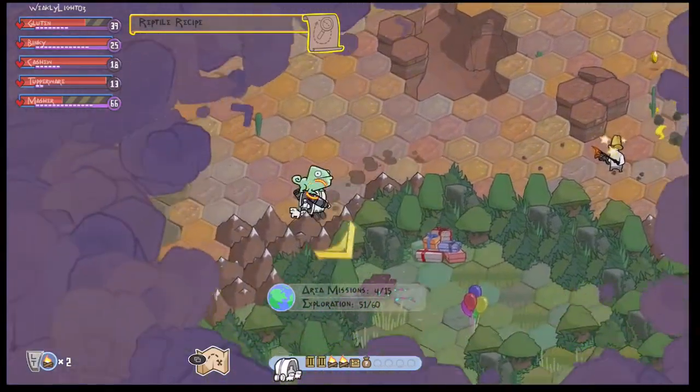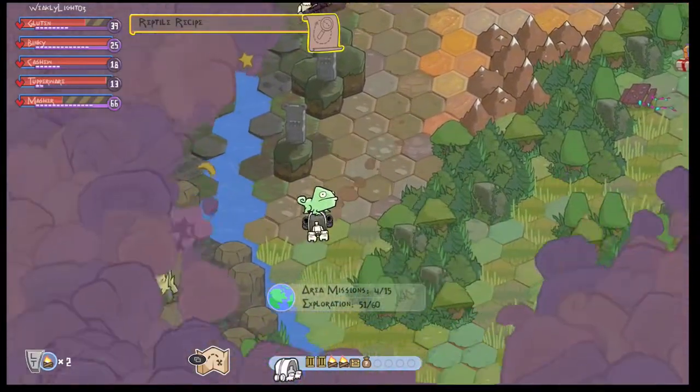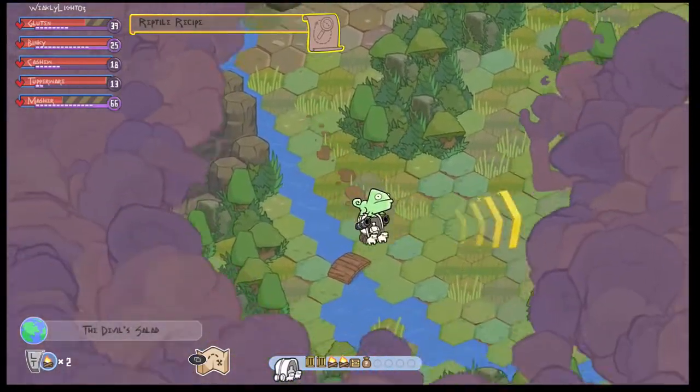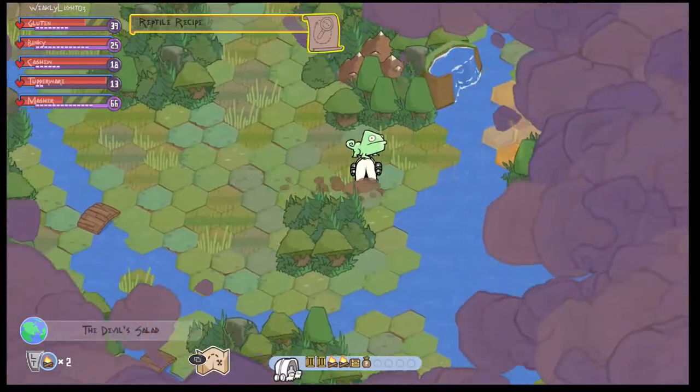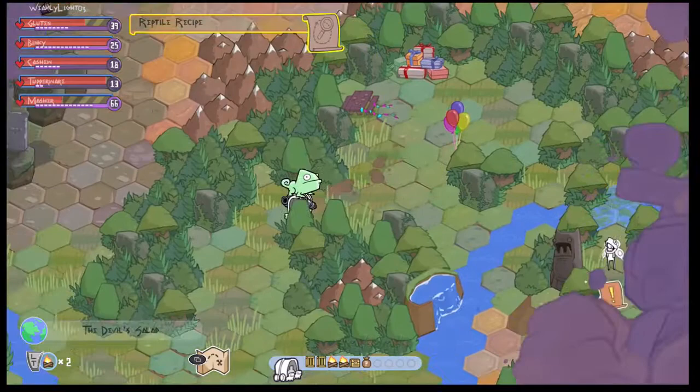The objective of the mission is to head back to that isle and deliver the lizard. It is only one skull in difficulty, as there are no mandatory fights in this mission.